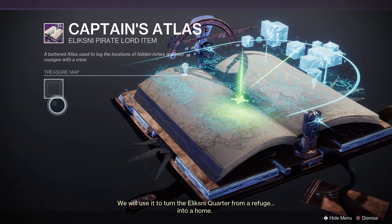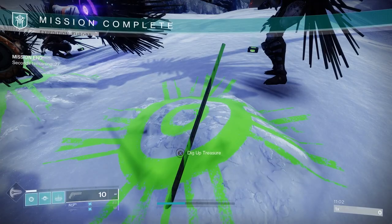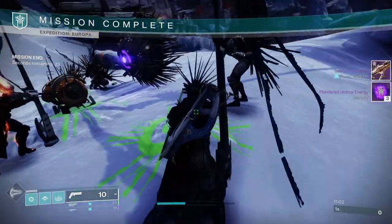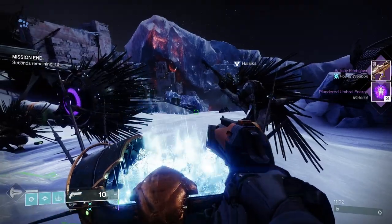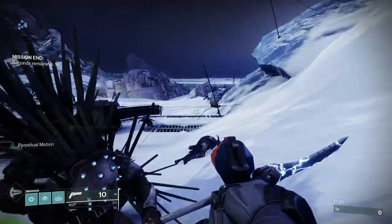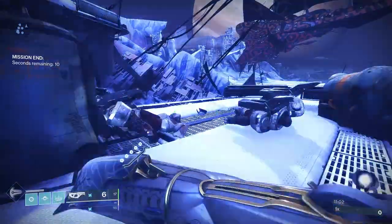Sail Spy Pitch Glass is a potential reward from these activities and you can also focus Umbral Engrams at the helm via the Star Chart to get the Sail Spy Pitch Glass, although you do need to upgrade the Star Chart first. This weapon is also craftable but you need to collect a number of red-bordered weapons first and level them up before it can be crafted. With these seasonal weapons you normally need 5, so I'd imagine it's the same for the Sail Spy Pitch Glass.